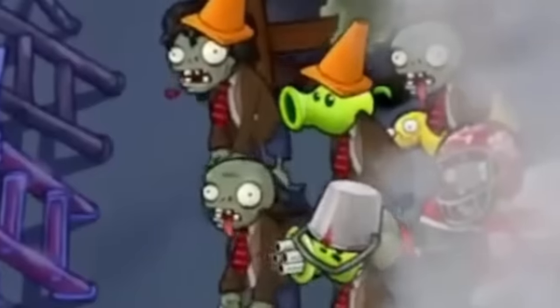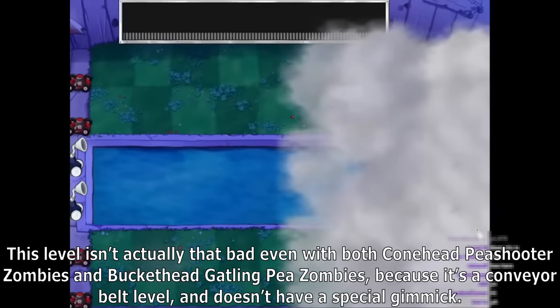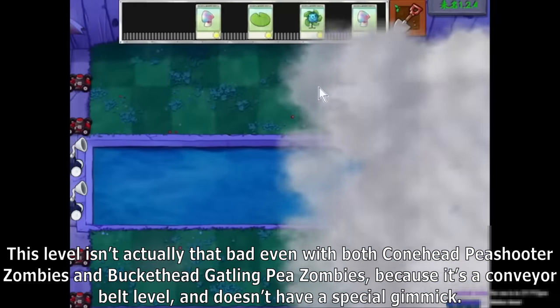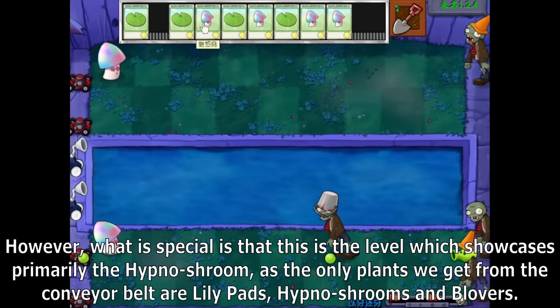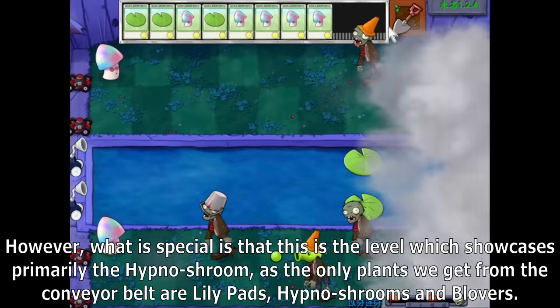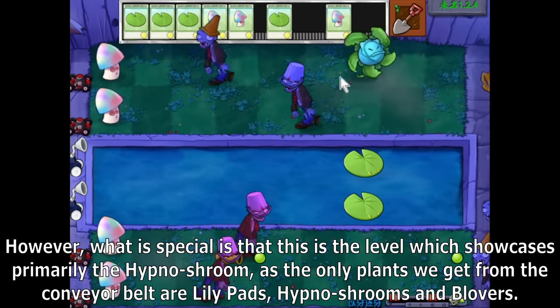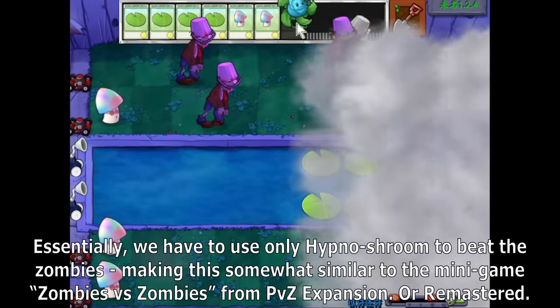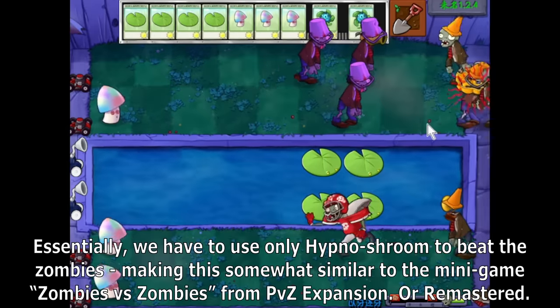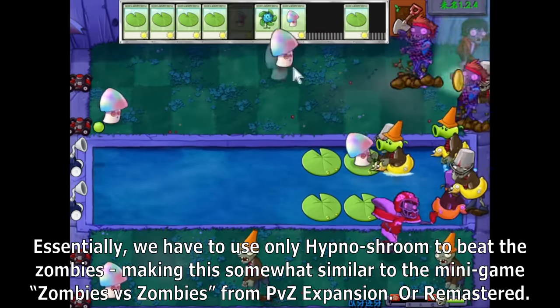The next level is called Tooth for Tooth. This level isn't actually that bad even with both Conan Pea Shooter Zombies and Buckethead Gatling Pea Zombies, because it's a conveyor belt level and doesn't have a special gimmick. What is special is that this is the level which showcases primarily the Hypno Shroom, as the only plants we get from the conveyor belt are Lily Pads, Hypno Shrooms, and Blovers. Essentially, we have to use only Hypno Shrooms to beat the zombies, making this somewhat similar to the minigame Zombies vs Zombies from PvZ.